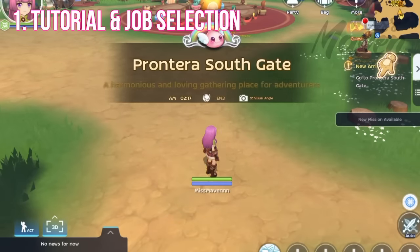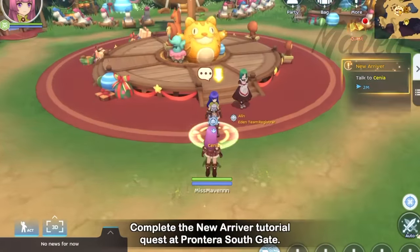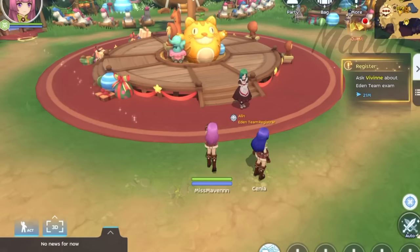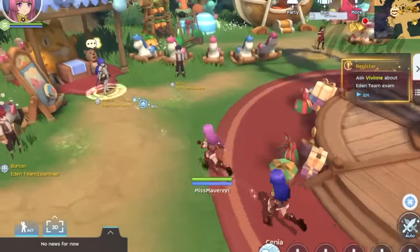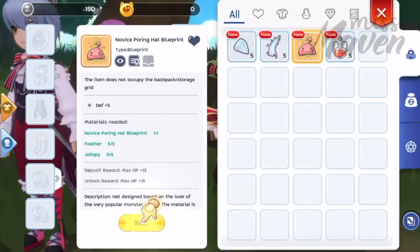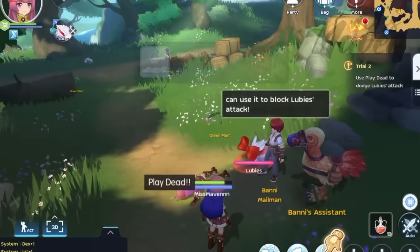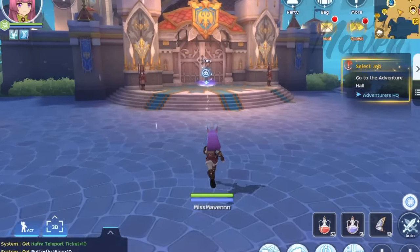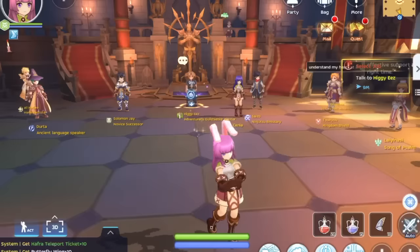Upon creating a character, the first step in your Ragnarok journey is to complete the New Arriver tutorial quest at Pontera Southgate. Every character created must go through this series of tasks with your companion Xenia, who will teach you the basic in-game functions. These include simple tasks like battling monsters, crafting headwear, how to use basic skills such as play dead, and distributing attribute points. Once you've completed the tutorial, you'll already be at job level 10, which means you can now choose your first job.